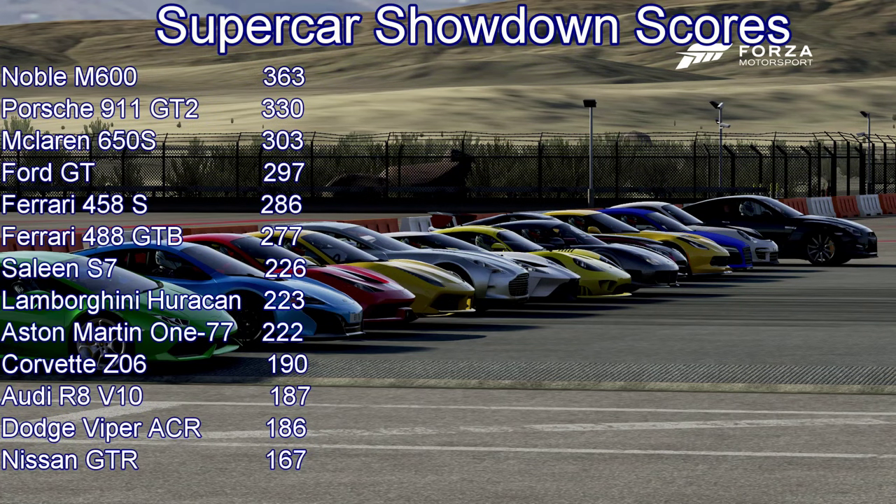On to the results — I used the same scoring system I did in the Hypercar showdown. The Noble M600 takes first by a relatively healthy margin. The Porsche coming home in second ahead of the McLaren 650S in third. Consistency with the McLaren is what did it so well, and I was really impressed with that 650S when I drove it for the hot laps — fantastic car. The Ford GT is incredible around a circuit but does lack the straight line speed — great handling, great brakes. The 458 Speciale does beat the 488, and I do prefer the 458. The 488 has great straight line speed but it's just kind of a bit heavy and a bit wallowy. The Saleen S7 did very, very well — a very respectable finish coming mid-table ahead of the Lamborghini Huracan.